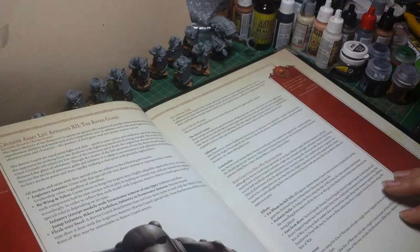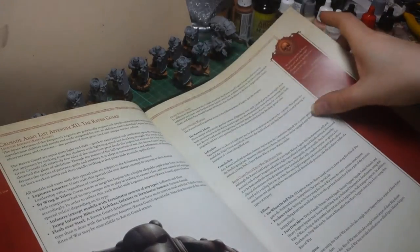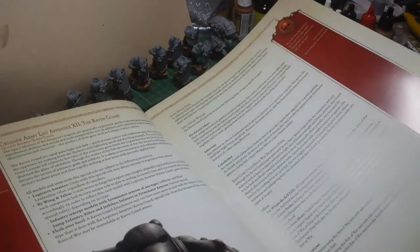Then we're going to the Raven Guard. Basically hit and run tactics. Chameleoline - they can be given Infravision. Raven's Talons, which are unique - Lightning Claws I believe they are.